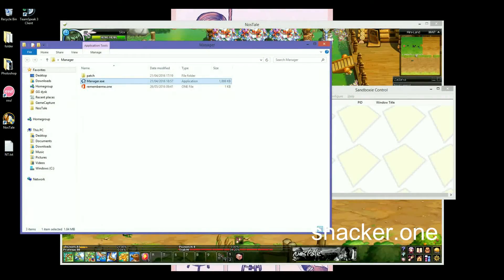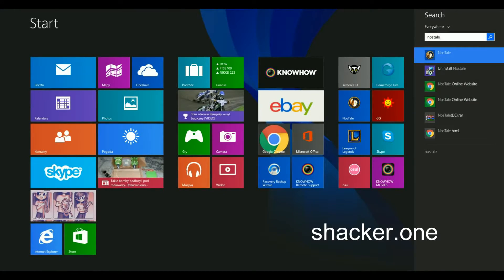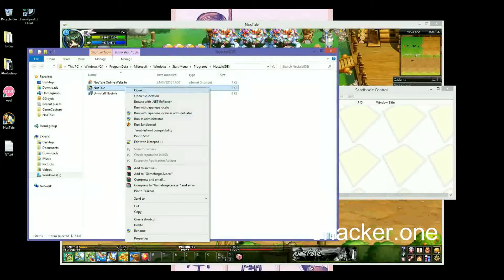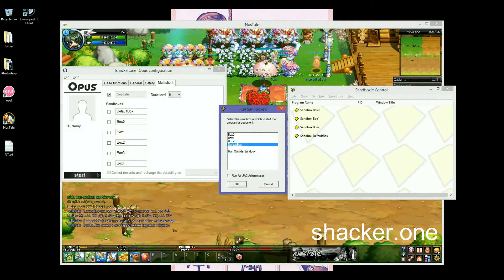That's basically all. Then find and open NosaIe, open file location, right-click, Run Sandbox — that will pop up. Just press on Default Box and OK, and select whichever sandbox you're not using right now.